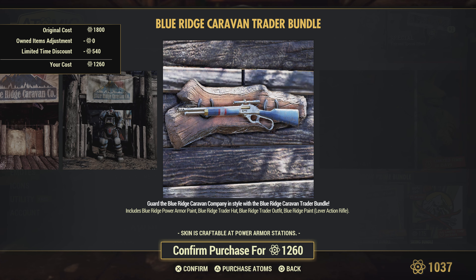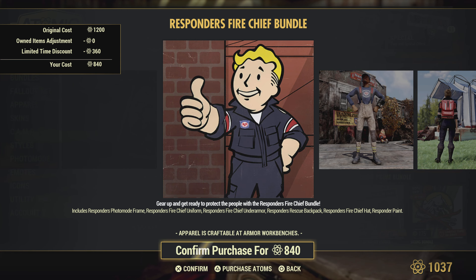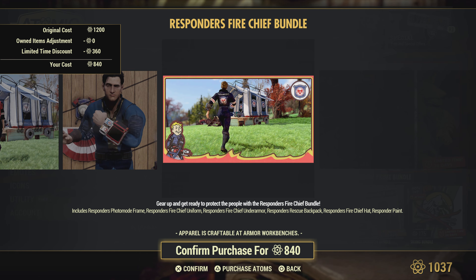The Mr. Fuzzy Mega Bundle, or Camden Park Mega Bundle, is not really my cup of tea, but maybe you're doing the theme park or carnival theme in your camp, so that might be for you.